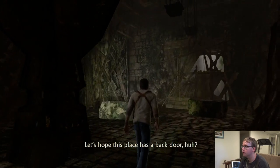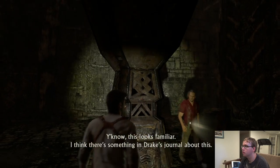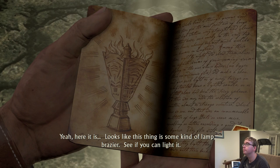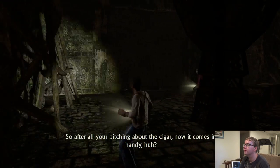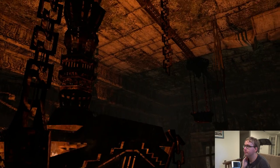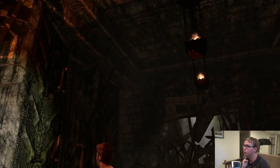"I think there's something in Drake's journal about this." Press this to unlock the journal. "Here it is — looks like this thing is some kind of lamp or brazier. See if you can light it." "So after all your bitching about the cigar, now it comes in handy, huh?" Set it on fire, Sully!